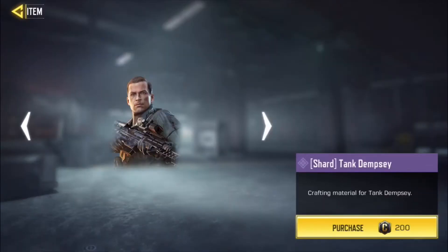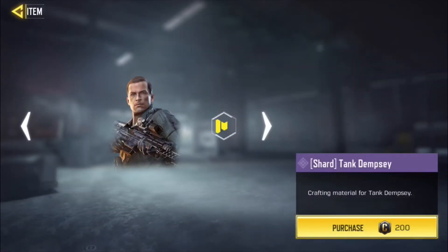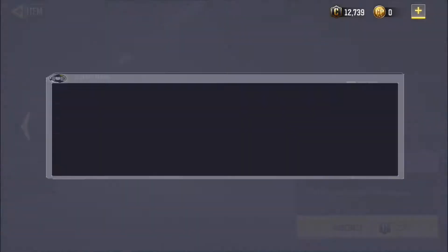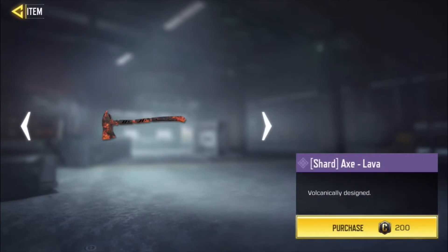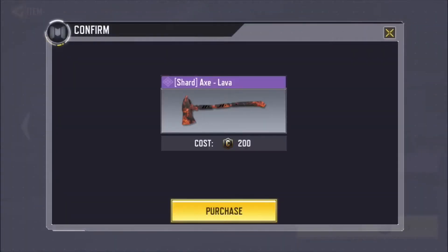Now the thing about this is you can only get 10 at a time every single day, just like with the golden ticket crate where we can only get 4 a day. It's about 200 credits a piece, so 10 times 2 — that's 2,000 credits you'll be spending every day on each of these items. However, definitely worth it. I can't wait to get the Lava Axe.